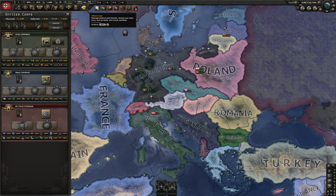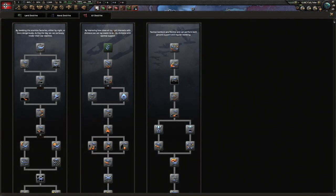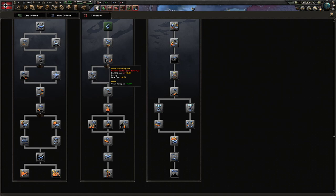In terms of officer corps, you're going to want to stay on mobile warfare. Go down the right side of mobile warfare all the way to the right — it's going to be the best. For your doctrine, just stay with battlefield support, rushing the ground support here and the ground support here. You want to ignore strategic bombing entirely. Strategic bombing is going to be detrimental because you're going to be taking vast quantities of land — you don't want to bomb it to the ground and then have to repair it. The key to the air doctrine is the ground support role.